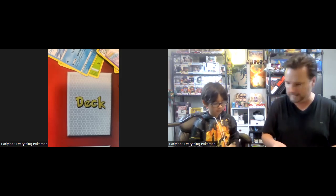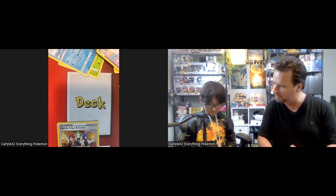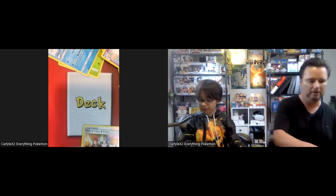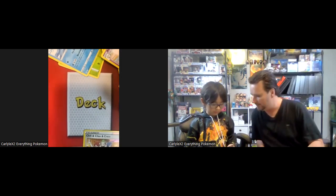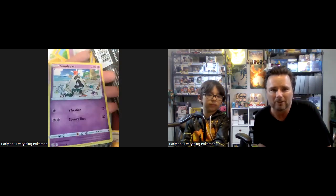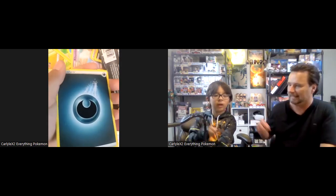Here we go down to the last two packs. This one is another one from Fusion Strike. Okay, we've pulled some of those before. I got a Hisuian Salom and Crest reverse holo trainer. Open the last one — here we go, it's the moment of truth! Let's see: Pete, Snuffle, Sandy Shocks, Plusle, Vulpix, Miltank — oh nice, and a Single Strike style card — oh, for an Alligator! That's really cool, I like that!